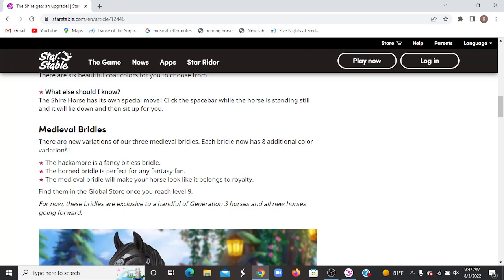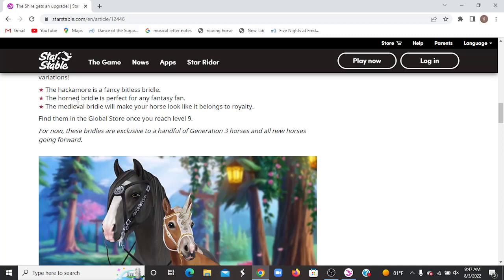Medieval Bridles! The Hackamore is a fancy bitless bridle. The Horned Bridle is perfect for any fantasy fan. The Medieval Bridle makes your horse look like it belongs to royalty. I don't know which one's the Hackamore — this is the Horned one and I'm gonna guess this is the Medieval one. So I guess this is a new one, which is like what I want.